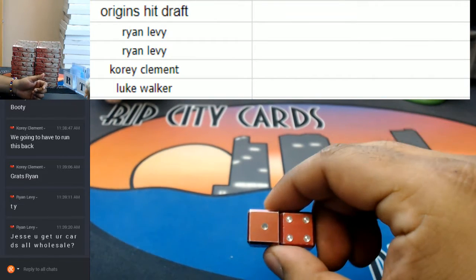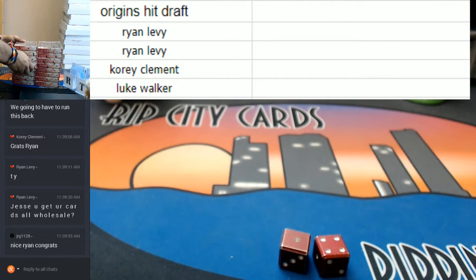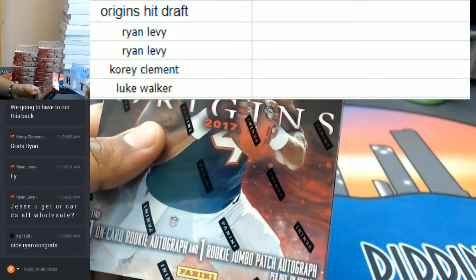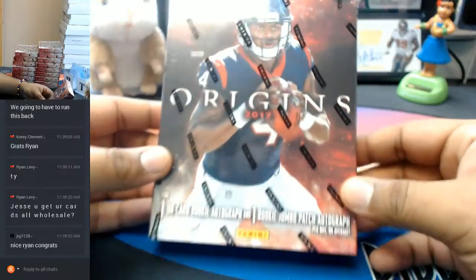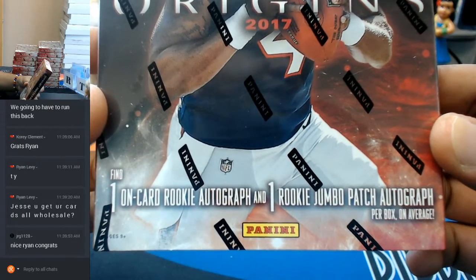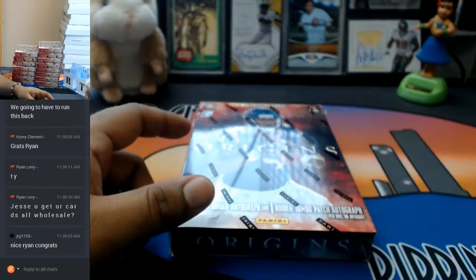So we're going to go with the number 5. I do count from the bottom up. Alright, so you guys know your draft order. I'm going to take that down for a second. This is what we're looking at right here. We have 1 on-card rookie auto and 1 rookie jumbo patch auto per box on average. There are 7 cards total — we combine all the base to one spot.